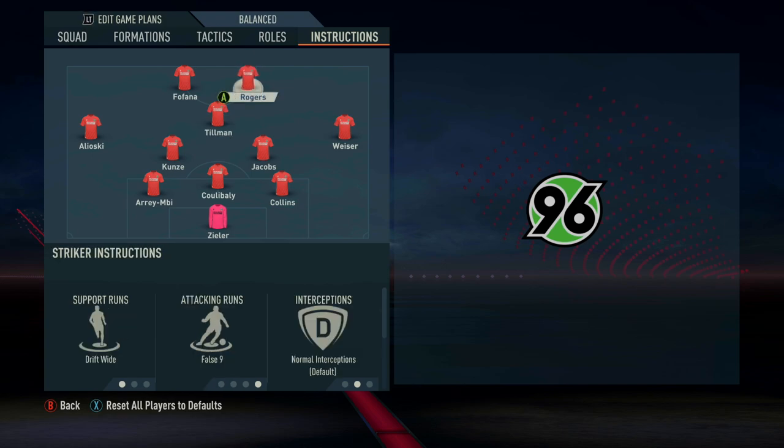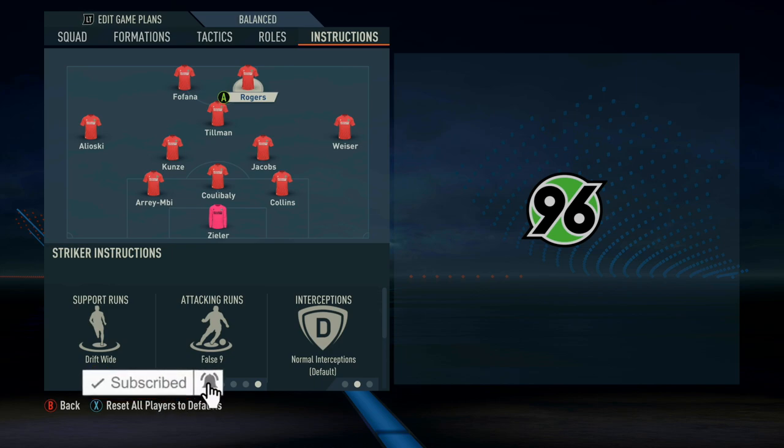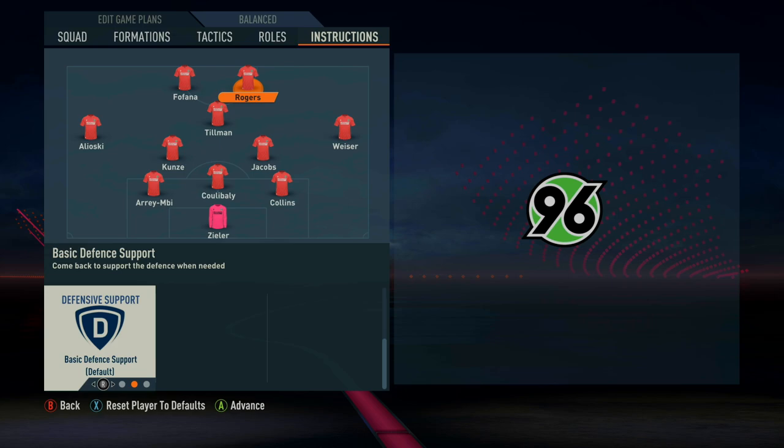With the two forwards: the right-sided striker is the false nine — Morgan Rodgers in this case. His support runs are drift wide, picking up pockets of space. It's a really fun role because you rarely pair drift wide with a false nine, and it has worked out quite well. It's an extreme possession-based system, so it prevents the relentless counter-attack emphasis that FIFA gameplay tends to play into, and I've found this to be really good for that. His defensive support is basic defensive support.